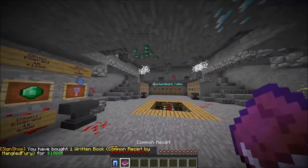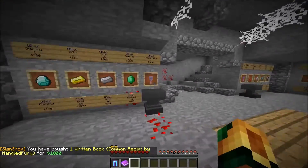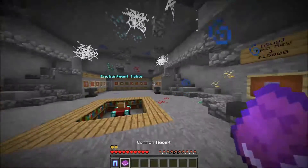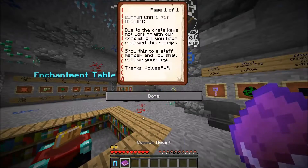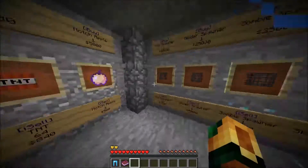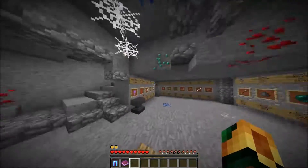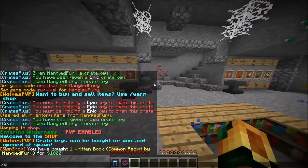When you actually buy these keys, you get a book — a receipt. Because when you actually buy the keys, it gives you a tripwire hook and it's not actually a crate key. So you have to give it to a staff member and they'll read it — they'll see that it's legit, by MangaFuwi — and they'll give you the crate key. This is where you can sell and buy stuff, and I'll add more to the shop when needed, but for now that's just fine.